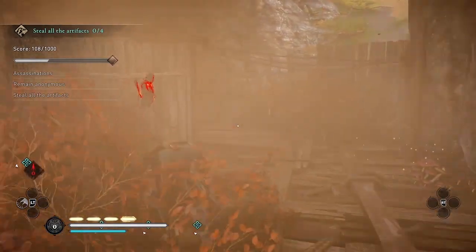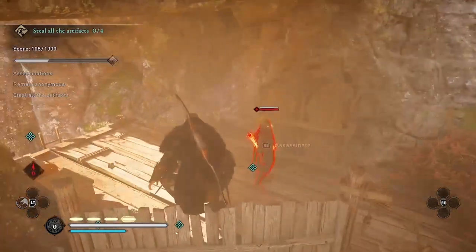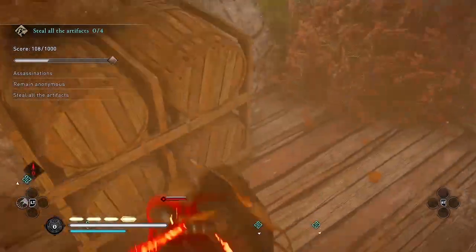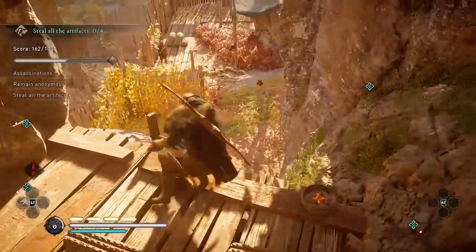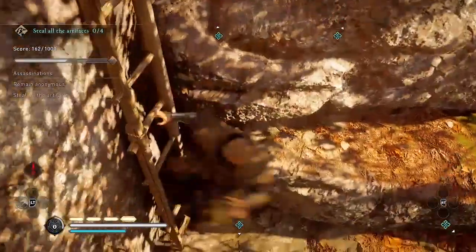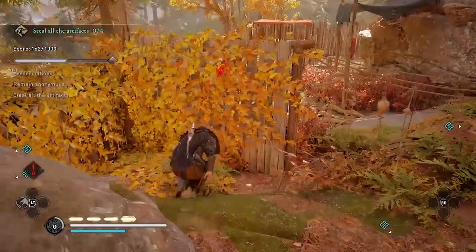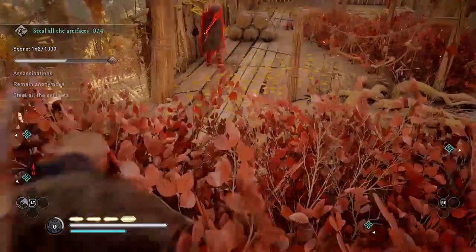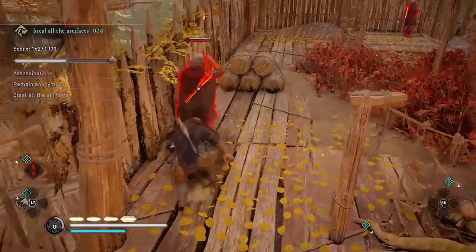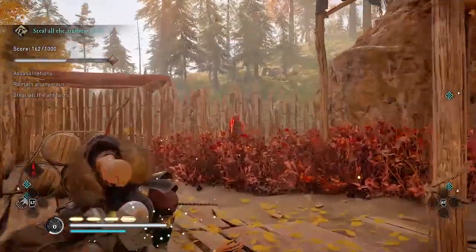The first one I'm going to get by jumping onto the wall and doing a little air assassination. Then there are two other guards below here. I'm going to use the chain assassination where Eivor throws the axe, but you can also do them one at a time, since both guards have their backs to you.